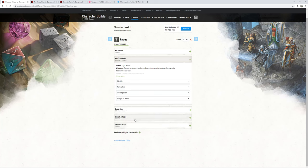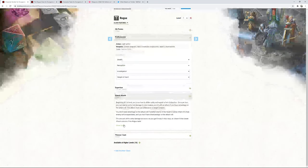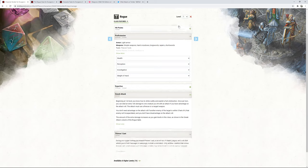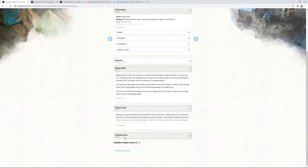Sneak Attack is the really big thing rogues get at first level: once per turn, deal extra 1d6 damage to one creature you hit if you have advantage on the attack roll. The attack must use a finesse or ranged weapon. You don't need advantage if another enemy of the target is within five feet of it, that enemy isn't incapacitated, and you don't have disadvantage. The extra damage scales with the Sneak Attack column — roughly half your rogue level rounded up.